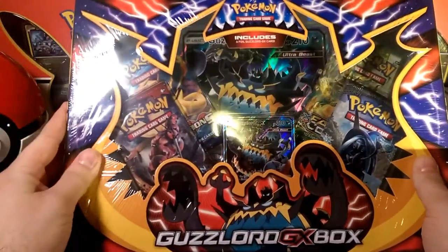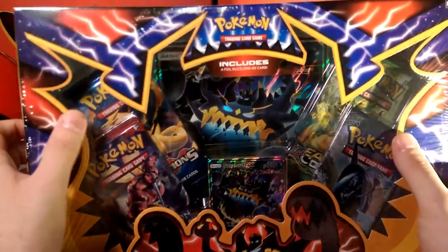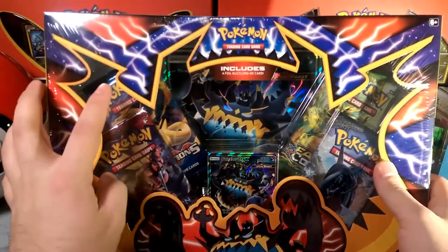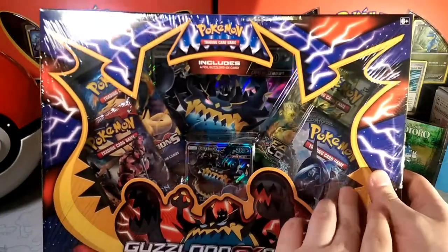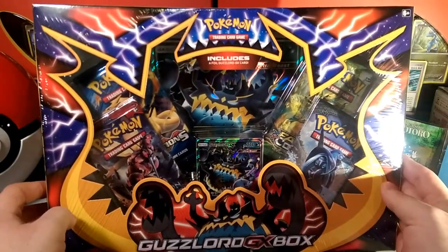I actually haven't gotten one yet, but this is a crazy looking box. All these triangles — some of the craziest looking boxes I think they've made. You can see the outline here of the bat symbol of a Guzzlord. That's exactly what a Guzzlord bat symbol would look like.